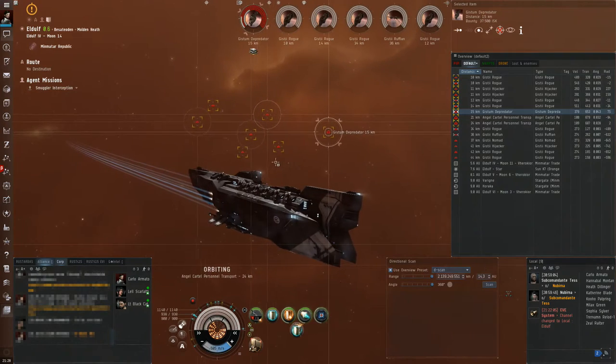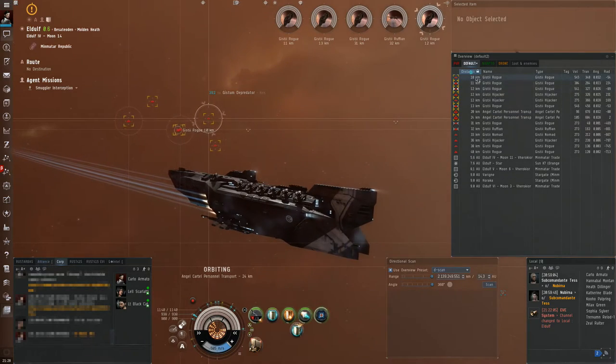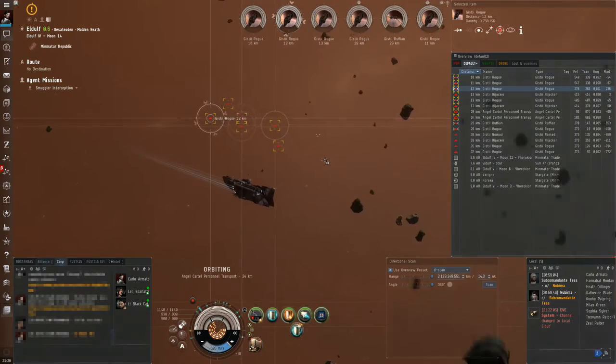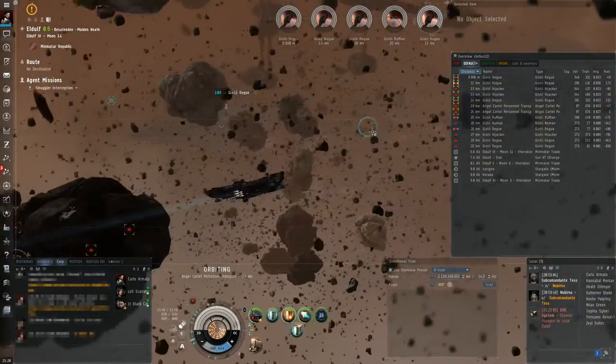Missiles are the favorite weapons of Caldari State and their ships have both the highest amounts of launcher hardpoints and ship-specific bonuses. Minmatar and Amarr also have certain ships that fare well with missiles. Gallente is the only race that has no missile-optimized ships.